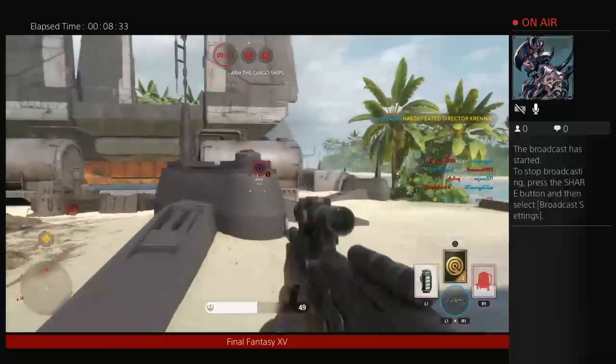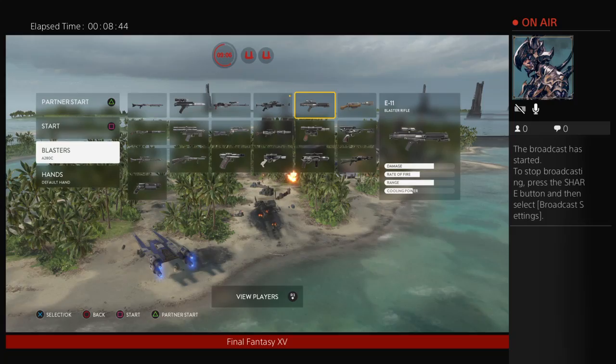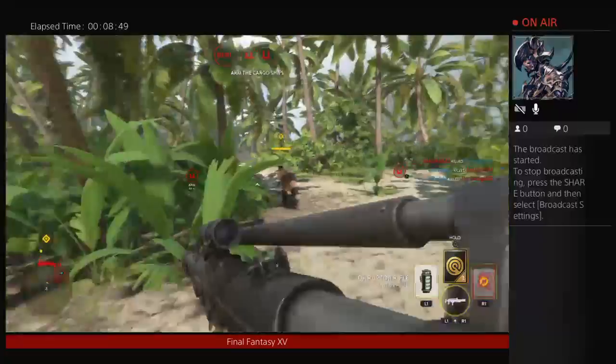The star card I have is the Disruptor Gun. By far one of the slowest-working, if not useless, guns I have ever seen in a game.